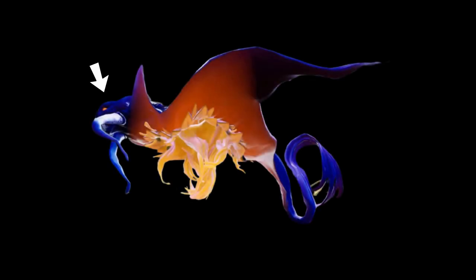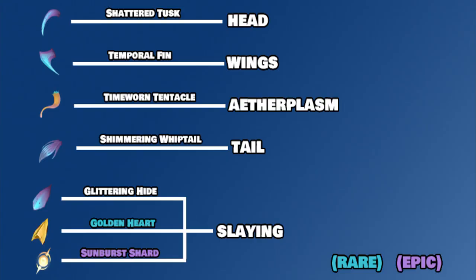This behemoth has four breakable parts. You can get breaks from its head, wings, aetherplasm, and tail, and these are the parts you can get from them.